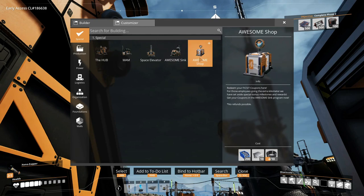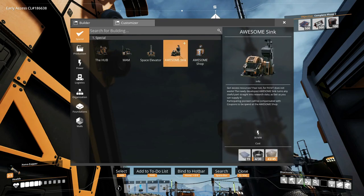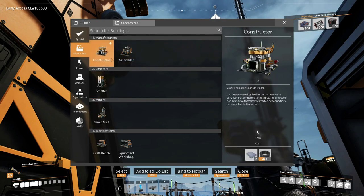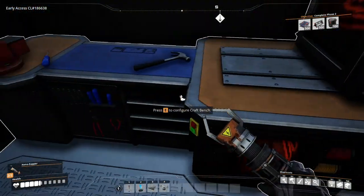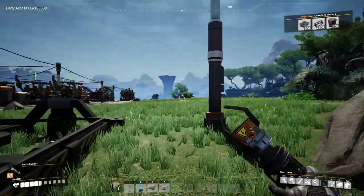So what do we need? The awesome sink — the awesome shop, which isn't expensive. Some screws, plates, and some cable. And then we need the awesome sink. A lot of people just say to set up a mine and mine straight into the awesome sink to gain tickets to start. So let's see — constructor. I just need some plates and some wiring. Let me see what I've got. Some wire. Let's make some cable, grab some plates — should be enough for the moment.